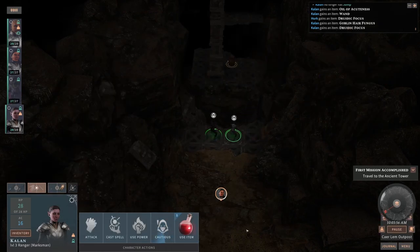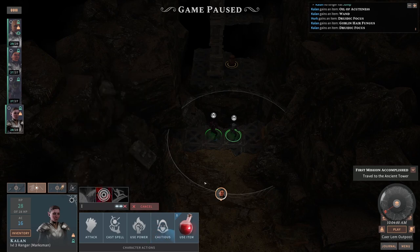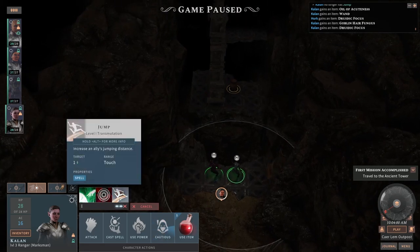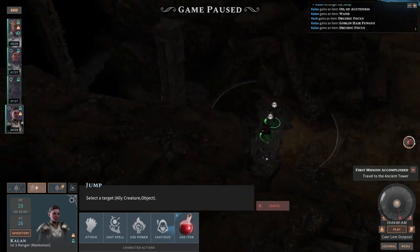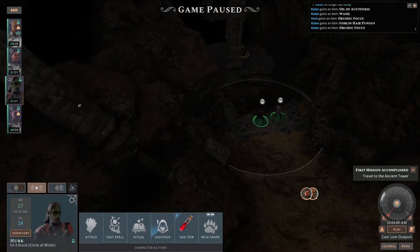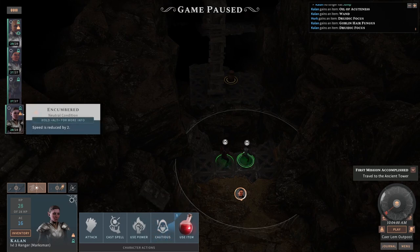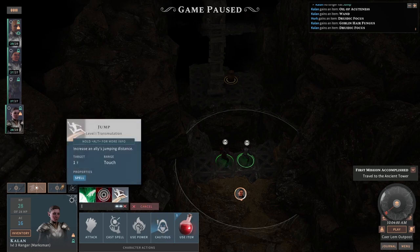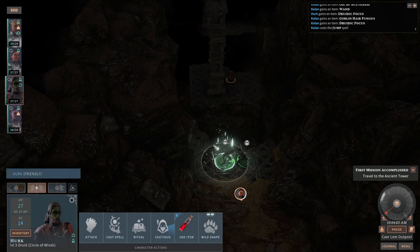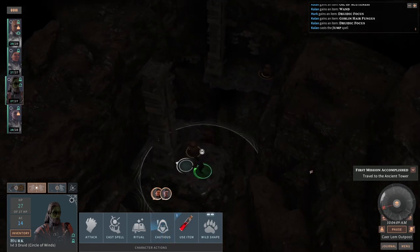No free hand. Oh, did I not have the wand equipped again? I'm really sorry guys, I'm really struggling here. Okay, we still need a druidic one. This is kind of cumbersome but I'm trying my best. Kalan is going to cast Jump on herself. Maybe she should cast Jump on someone who can actually jump — like Herc, for example. Because I noticed that she's encumbered, speed is reduced. Okay, let's cast Jump on Herc.